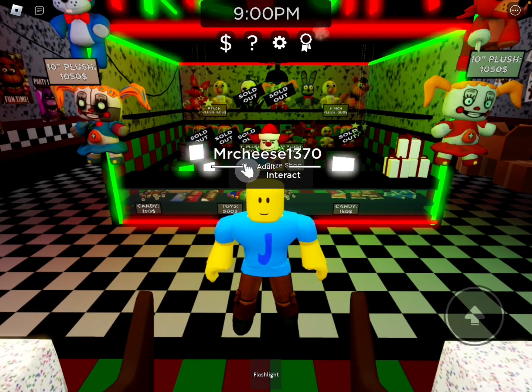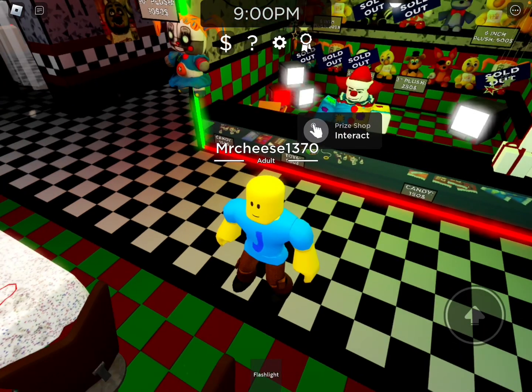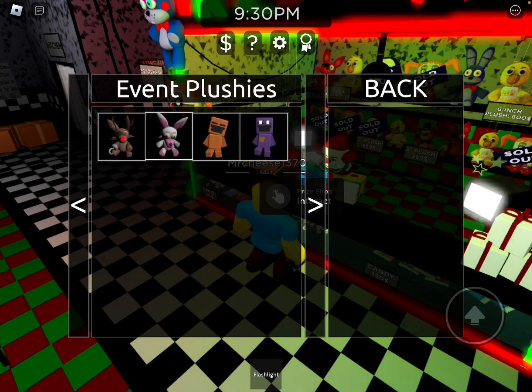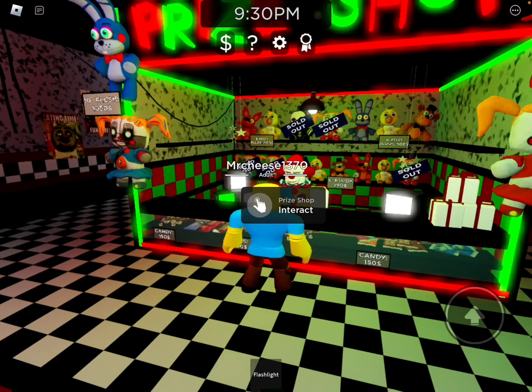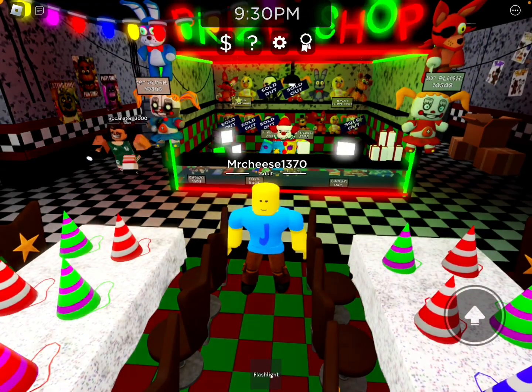Also, to unlock the Reindeer Foxy plushie, you need to go to the prize shop, go to the event plushies section, and then you just buy it for 800 tokens. So yeah, that's everything in the Christmas event that you can get.